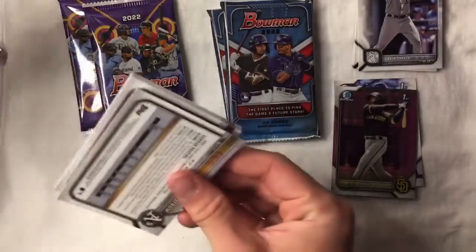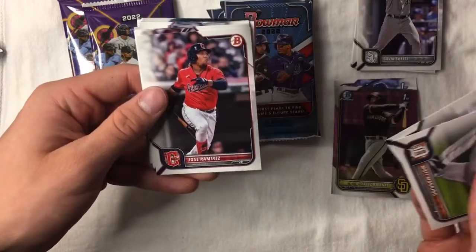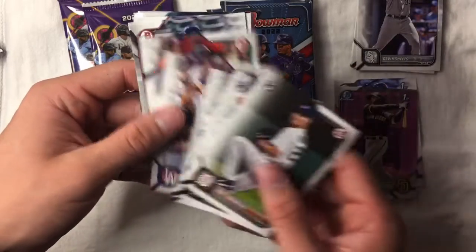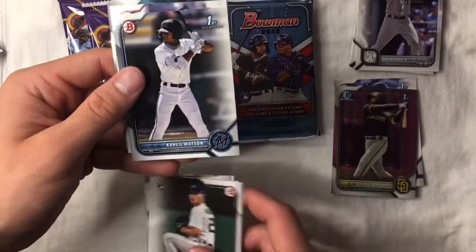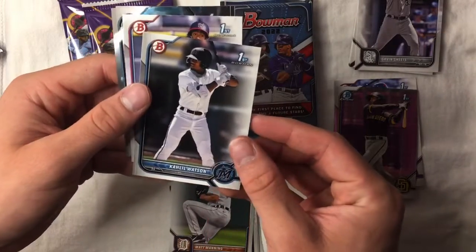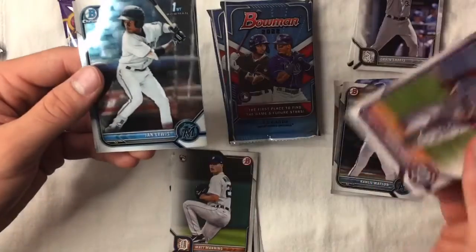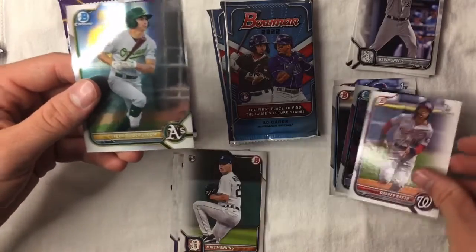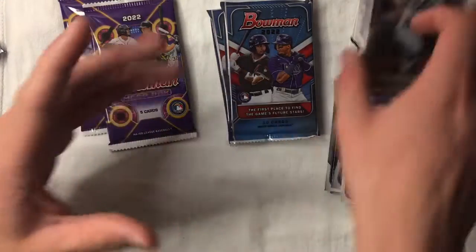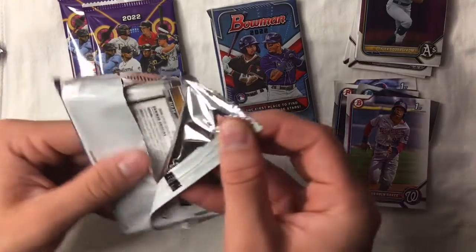The big rookies I'm looking for are Watson and Lee, or the big first Bowmans. Watson is probably one of the top ones right now. Lewis — that's actually also a first. We'll put the rest of these over here. It was good to get Watson.